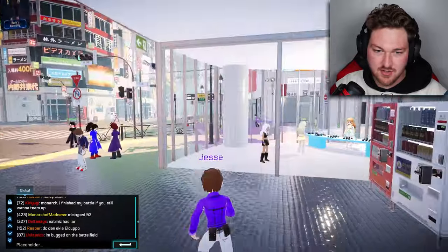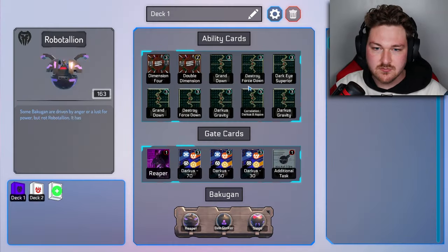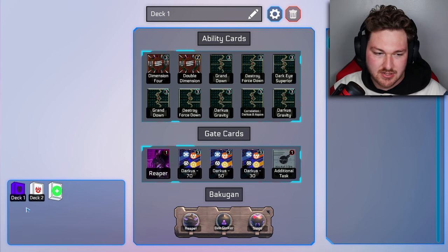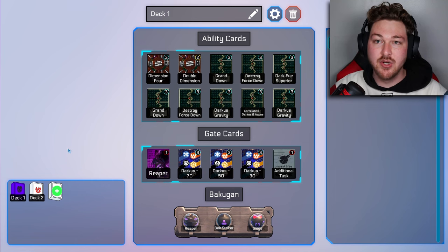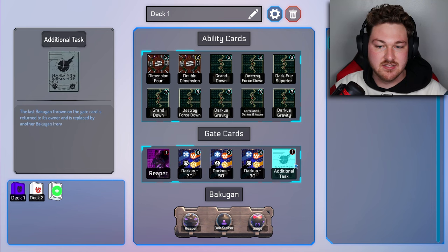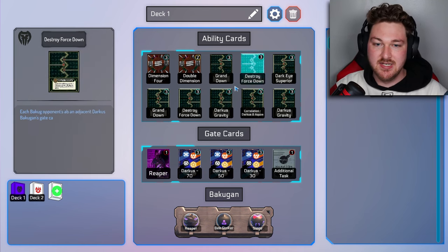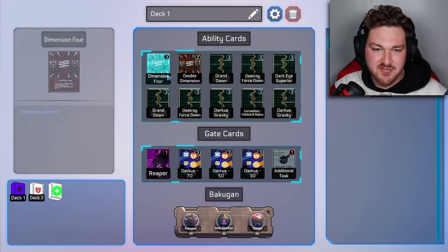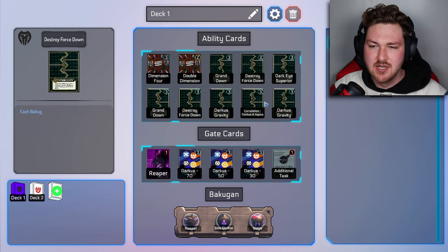I want to show you the deck system. In here is your deck, so you can build decks however you want. From what I understand, the cards and gate cards you get in your deck are random — so when I join a brawl, I have a random chance to get three of these. Same with the ability cards; there's a random chance I get three of these at the beginning and then you slowly draw from your deck. These numbers right here are the total amount you can have per deck — so I can have three Dimension Fours, two Double Dimensions, but only one Reaper gate card.